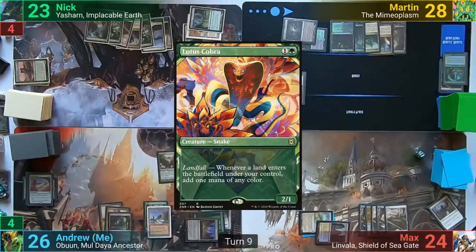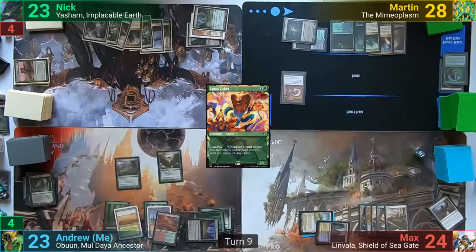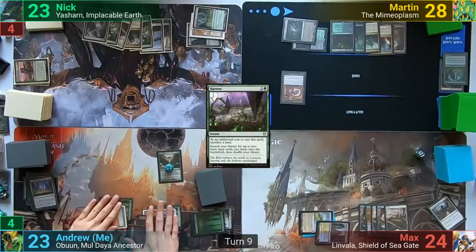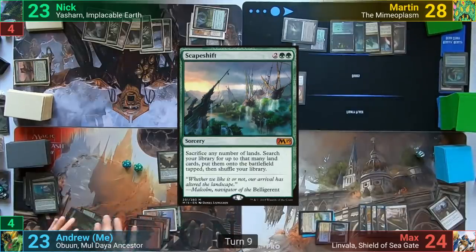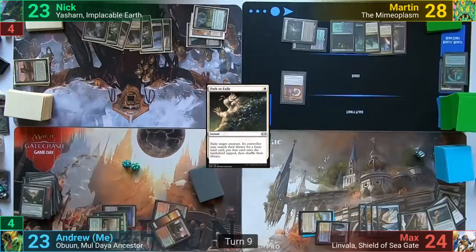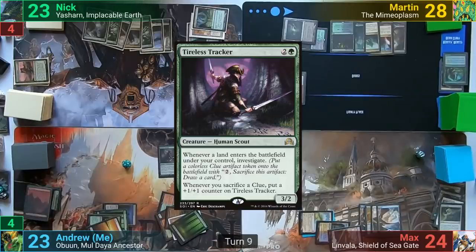I follow up with a Lotus Cobra and crack three fetches to find three lands, getting three landfall triggers. I use that three mana to cast Harrow, getting two more lands into play untapped and generating two more mana with the Cobra. I then float seven more mana — nine total floating — and cast Scapeshift, sacrificing all nine lands. Max responds by casting Path to Exile targeting my Lotus Cobra. I still get to search my library for ten lands putting them all into play tapped, but my plan is foiled. I then cast a Tireless Tracker and discard down to seven.